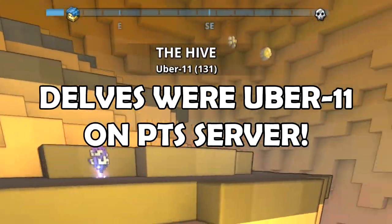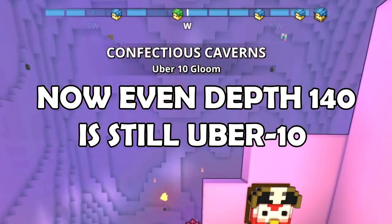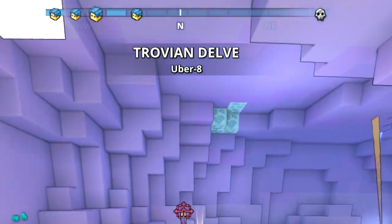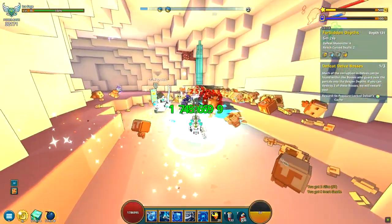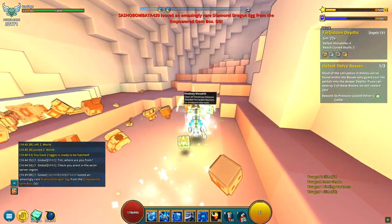Delves are supposed to be the uber 11 content, yet they may also start at uber 10, uber 9 or even lower, which means they are more for endgame players, but everyone can join them. And don't forget, like in Geode topside, light is the main stat which will allow you to survive and do things.